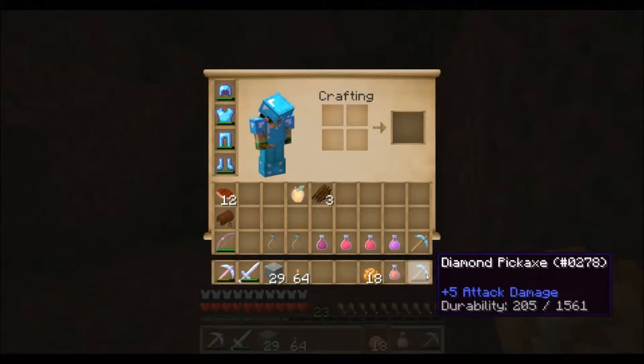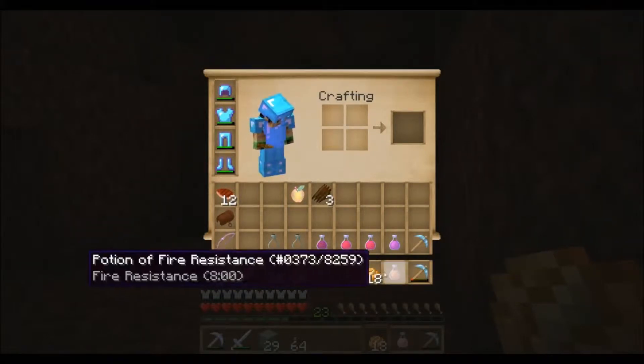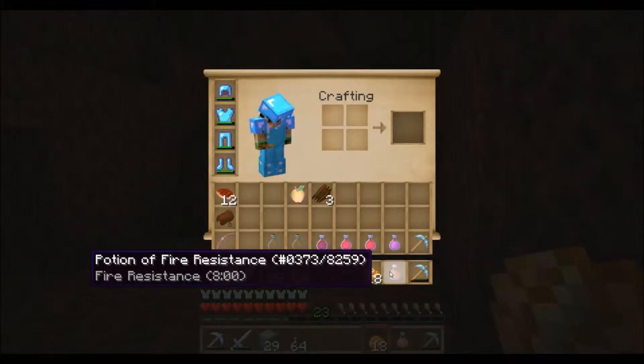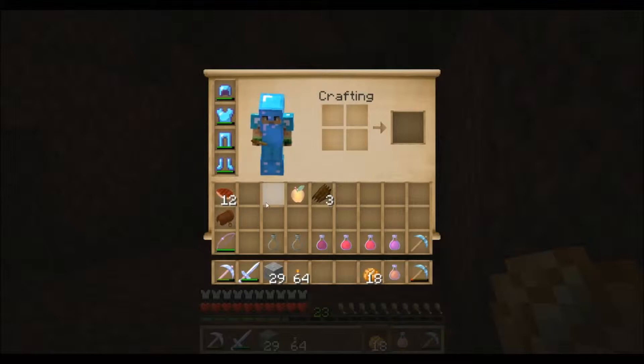You will also need a normal pickaxe if you are starting up at level 20 or whatever level you come in with. I would highly recommend a fire resistance potion, as the nether is basically made out of fire. I would also highly recommend bringing quite a lot of food with you just in case you end up getting lost.